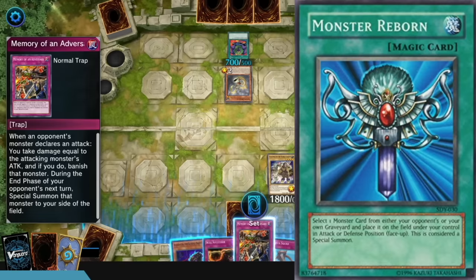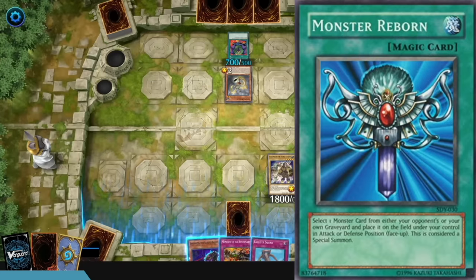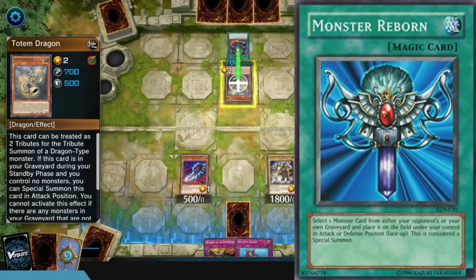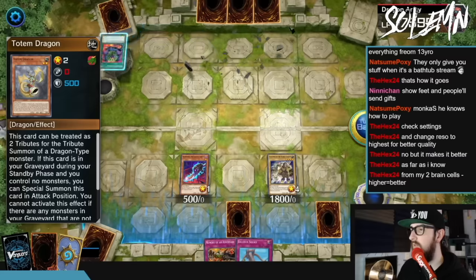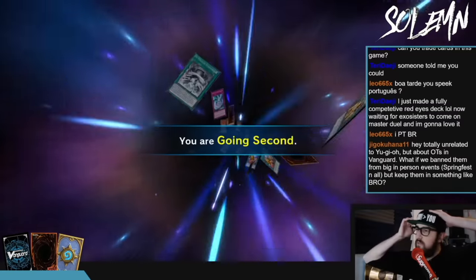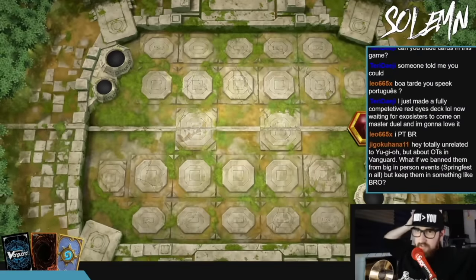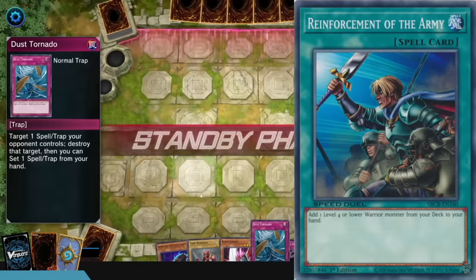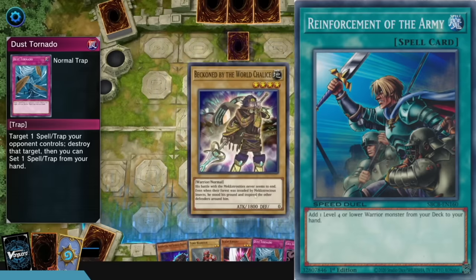The next challenge will give you gems and Monster Reborn, a spell that revives a monster. Again, later on this is the type of card you'll cut for better extenders and archetype-specific cards, but right now it's one of the more powerful cards you have access to. It's probably only after four to six hours of play, pulling and crafting, that you'll end up replacing it. The next challenge gives you a pretty weak card, but it also gives you gems so you want to do it. Then there's Reinforcement of the Army — normally an ultra rare — specifically for decks that play warrior-type monsters like Phantom Knights or Elemental Hero. It's a versatile card and you might as well grab it for free.